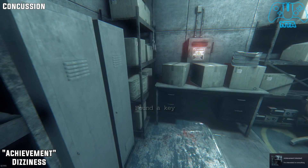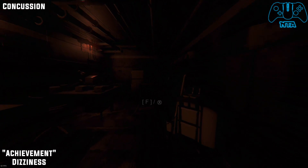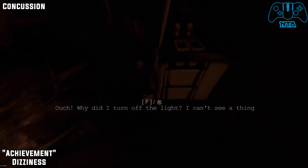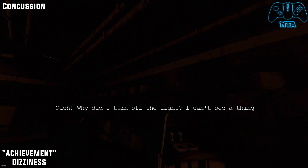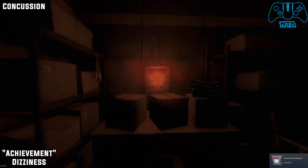Pretty much right next to you there will be a power box — turn the power box off, then turn around and go towards the cleaning trolley and something will magically fall down and hit you. After that happens, after a few seconds you will get the achievement for Dizziness.